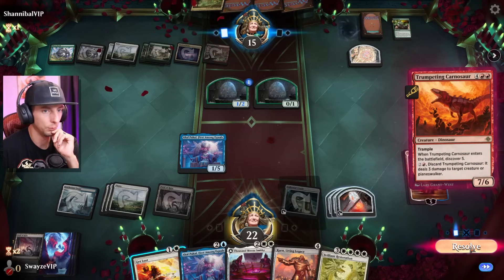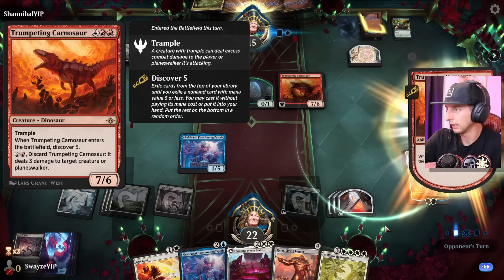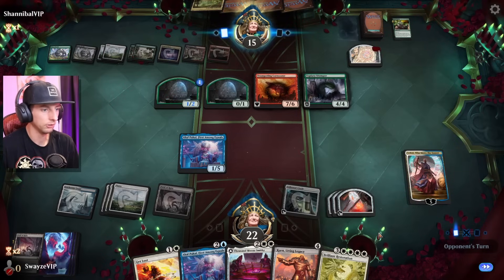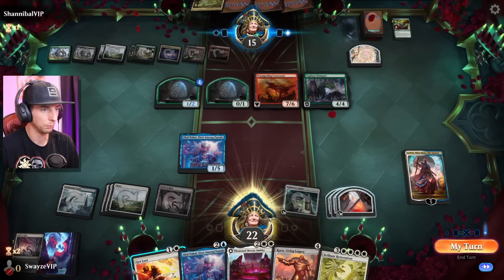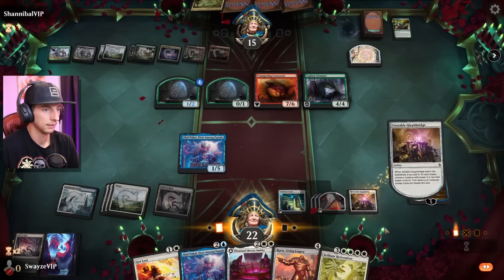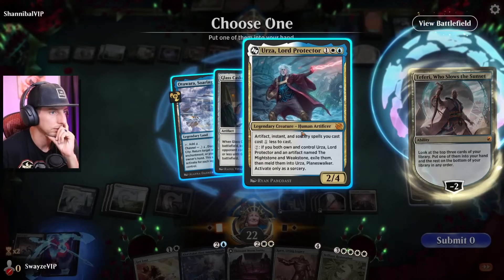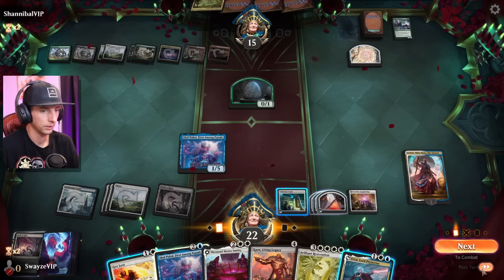That's a big dinosaur with trample — whenever it enters the battlefield, Discover Five. It has an ability: discard Trumpeting Carnosaur, deals three damage to a creature or planeswalker. So they just discover. I like my chances here — things are looking pretty good, especially if I hit my sweeper. There's our sweeper — easy as that! Let's go digging a little bit.